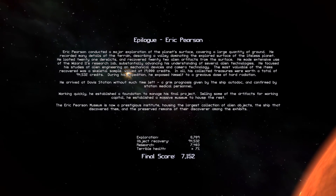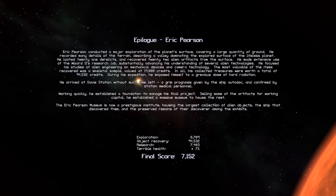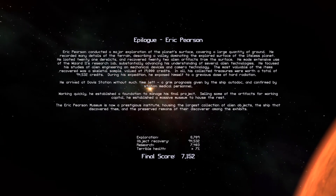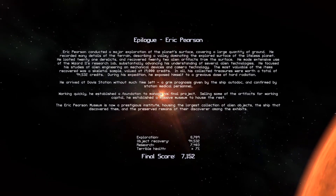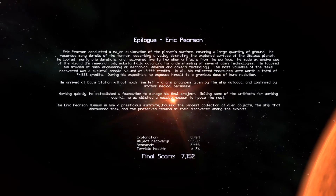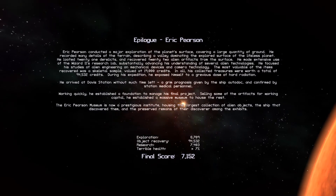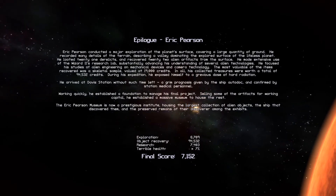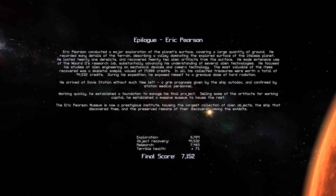In all, my collected treasures were worth a total of $90,000. In the expedition, I exposed myself to a grievous dose of hard radiation. He arrived at Davis Station without much time left — a grim prognosis given by the ship autodoc and confirmed by station medical personnel. Working quickly, he established a foundation to manage his final project. Selling some of the artifacts for working capital, he established a massive museum to house the rest. The Eric Pearson Museum is now a prestigious institute housing the largest collection of alien objects, the ship that discovered them, and the preserved remains of their discoverer among the exhibits.